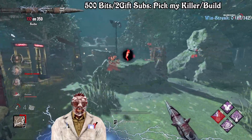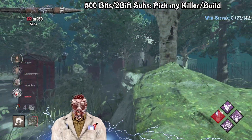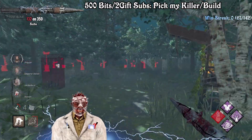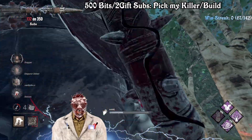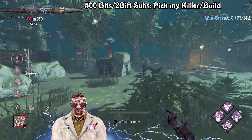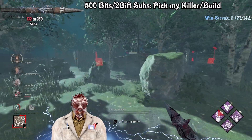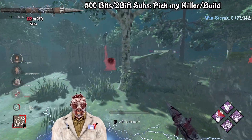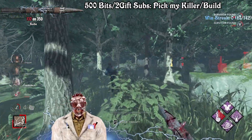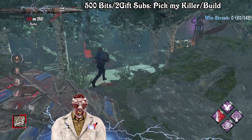Are both of them progressing on gens? Surge and Pop Ghost Face are not the best combination to be honest, because survivors are going to hit their skill checks all the time and that's really frustrating. It's more like the flaw of the perk - you have to use Unnerving Presence in combination. But we can use Pop Ghost Face right here. I saw the pallet too late - well done.